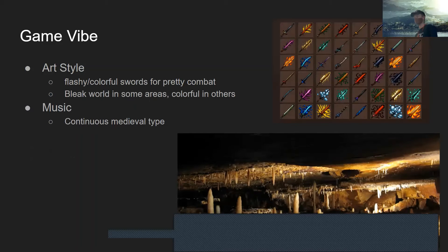The vibe of the game — the art style — I was thinking colorful, flashy combat, because I want combat to be one of the main focuses. With weapons like those, which are off Google and not the final weapons, I feel it'll attract players and make combat more fun. There'd also be a cave aesthetic for the walls as you explore.